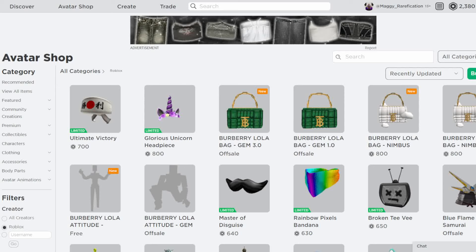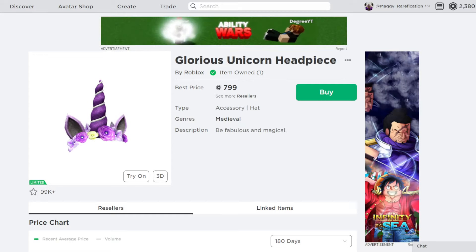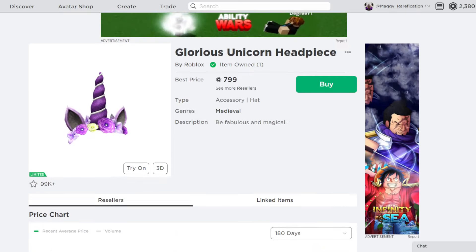Hi everybody, welcome back to a new video. Today I'm going to cover two items that just went limited. The two items are the Glorious Unicorn Headpiece and the Ultimate Victory Unicorn Headpiece, which is a pretty cool one. There are many different ones like this — different colors, different variants. I think this might be the oldest one, but it looks pretty cool. Purple is definitely a pretty nice color.